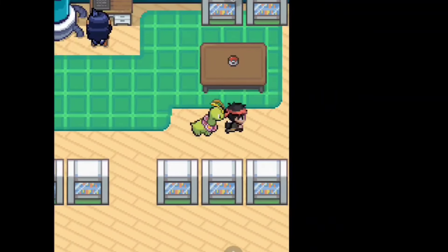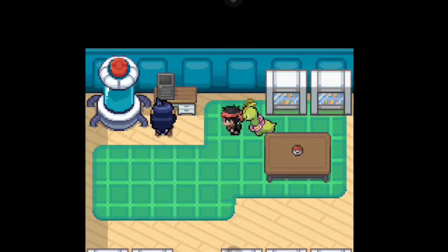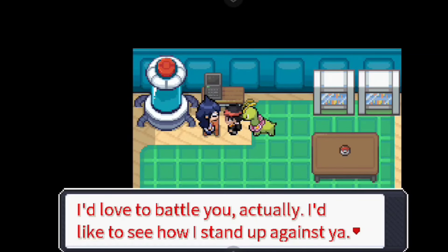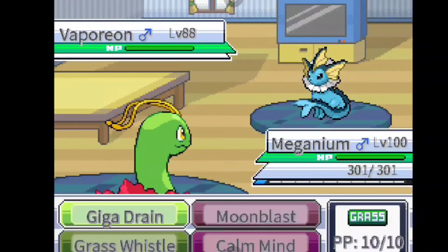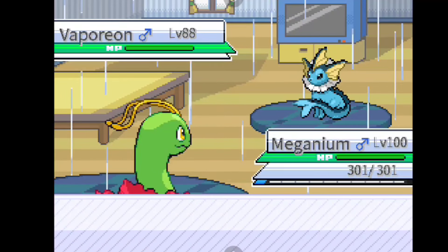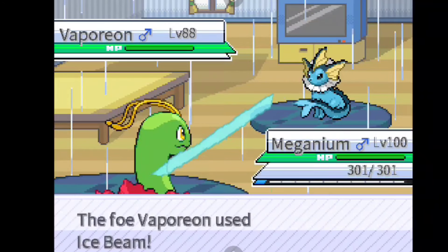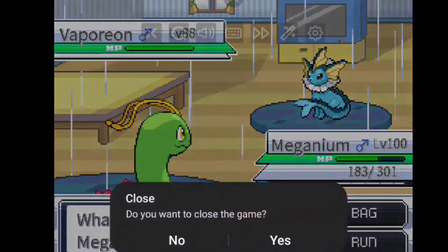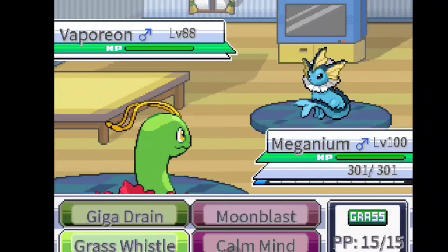The first thing I want to do is go pick up our third starter - the one that was left on the table. You're able to do that by challenging the professor in the lab. She does have a serious team but it's a bit under-leveled. I lose my first fight against her only because I miss Grass Whistle; because of that she's able to set up Rain Dance and with Hydration happening I can't get anything going.